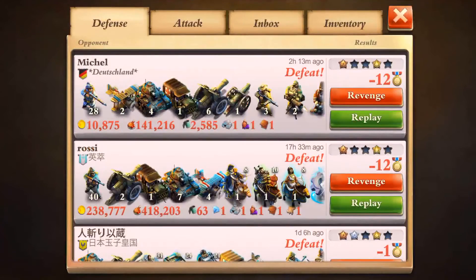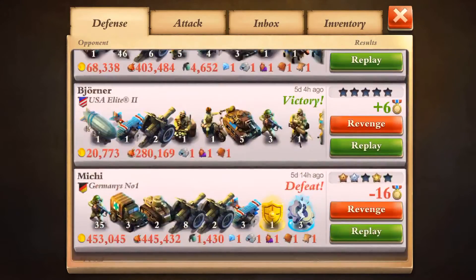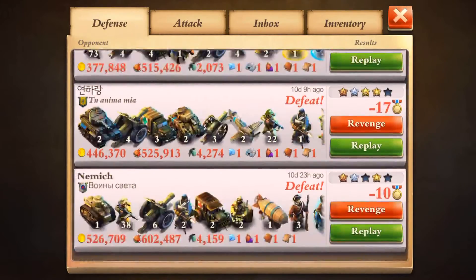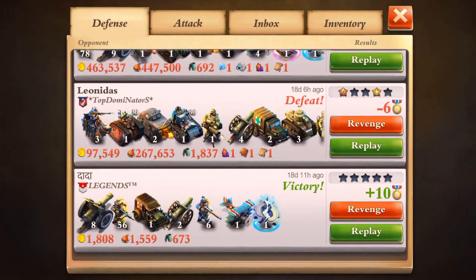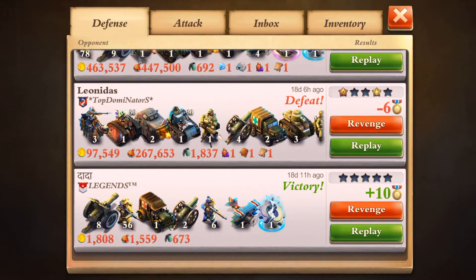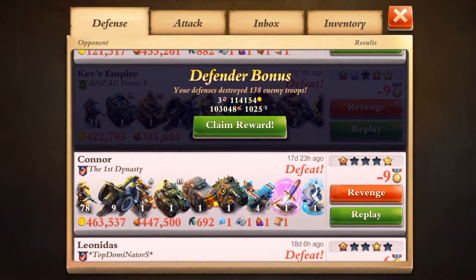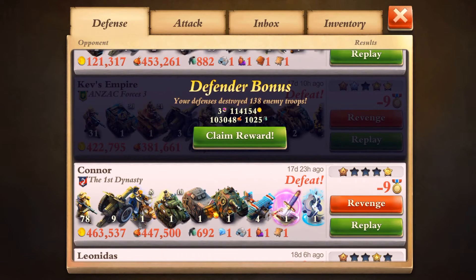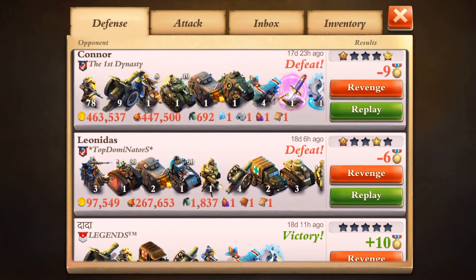One thing to keep an eye on in the defense log: the number of attacks shown here is limited. If you scroll all the way down, you can see this is the last attack it shows — it's something around 35 to 40 defense log entries. If I scroll up, I have only three more attacks on me, and after that this loot would be lost here in the defense log. So I just need to pick it up after three attacks, otherwise it goes away. It's limited to 20 days or 40 attacks — keep an eye on that.